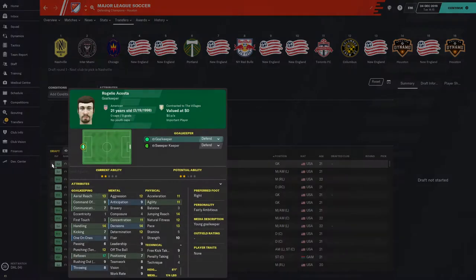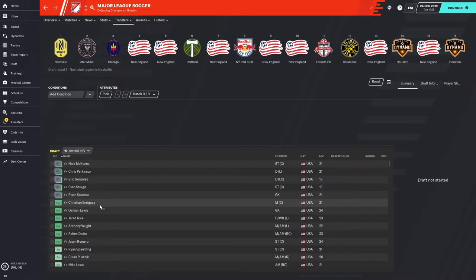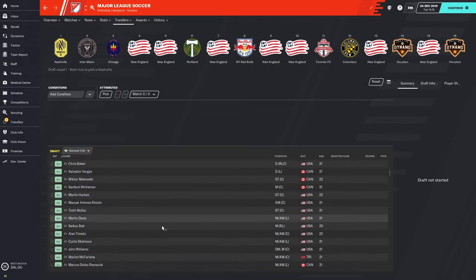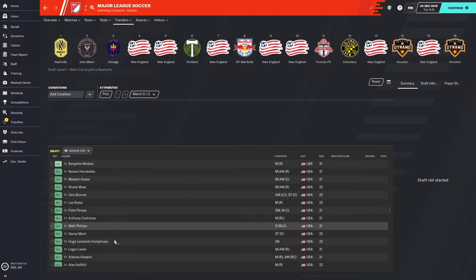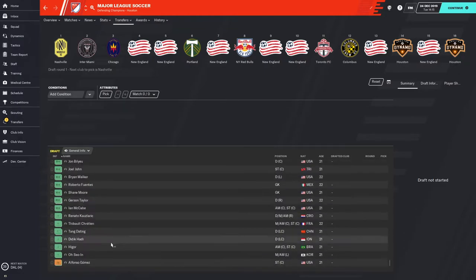You can sort by their information and see all the guys who have been scouted — including the GA players. But there's a handful of guys who have not been scouted because they're not going to be in the Combine. You can scroll all the way down and see that most guys are good, so you don't need to scout any of them individually unless they were missed.